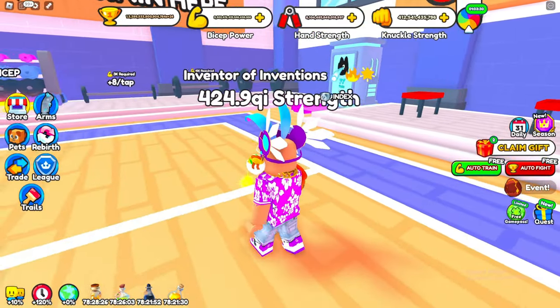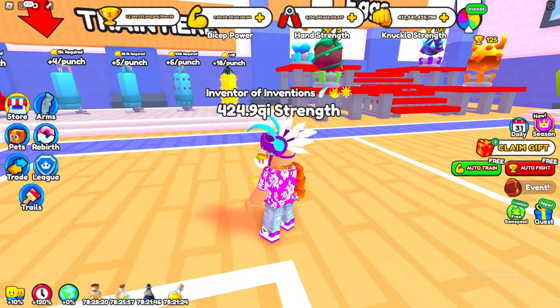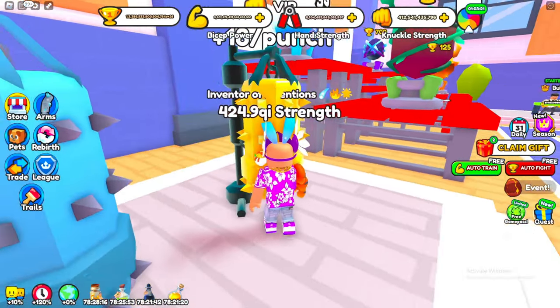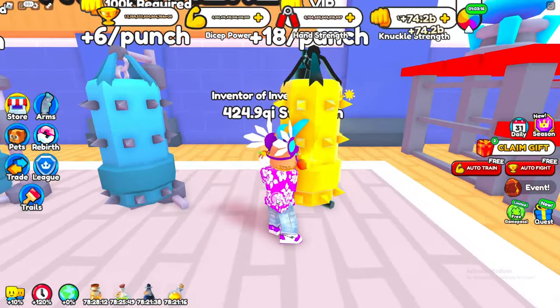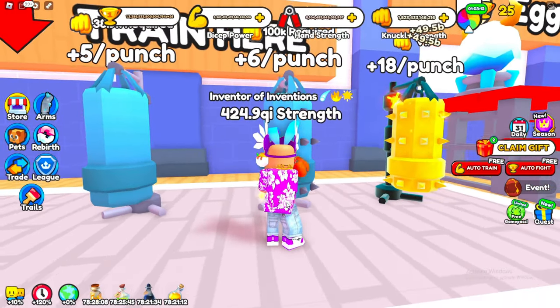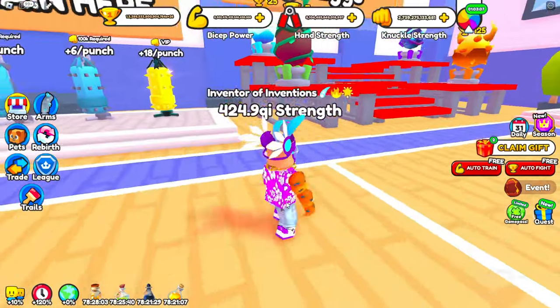First thing first, the best thing to train inside of the spawn world - the very first stat you can get is going to be knuckles. You're going to want to punch the punching bags. If you have VIP that is going to be the best thing to punch; if not you can punch the regular one, but punching for knuckles is the best thing in the starter area.